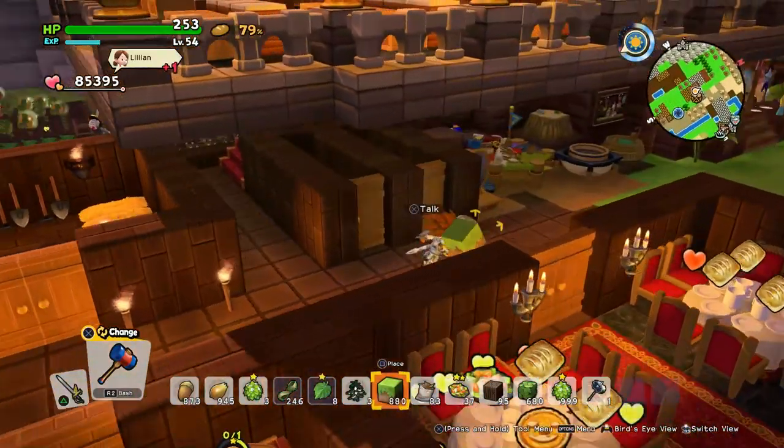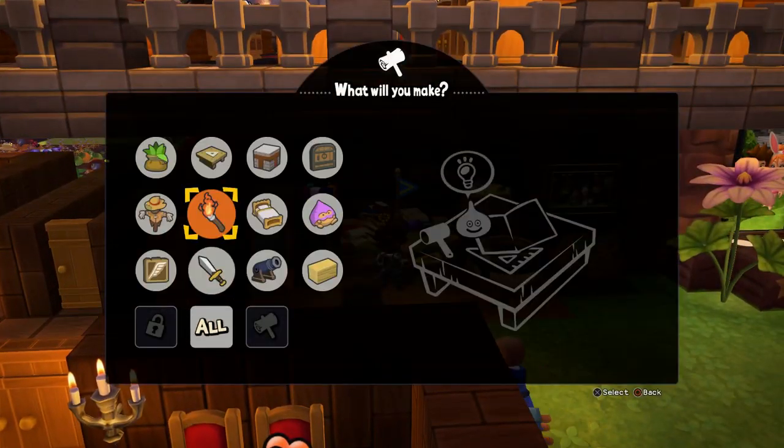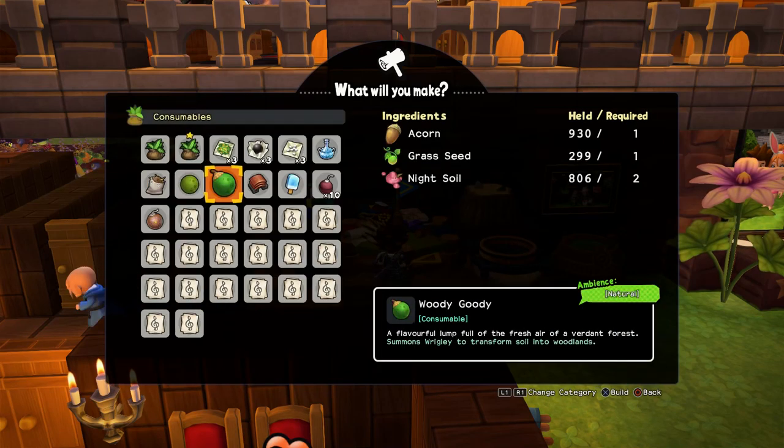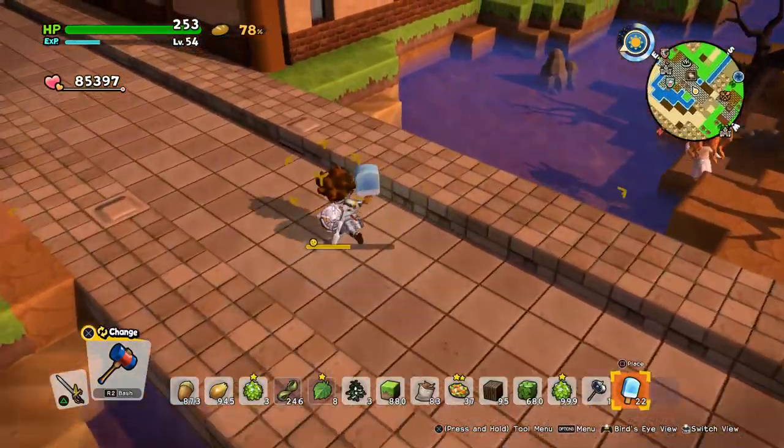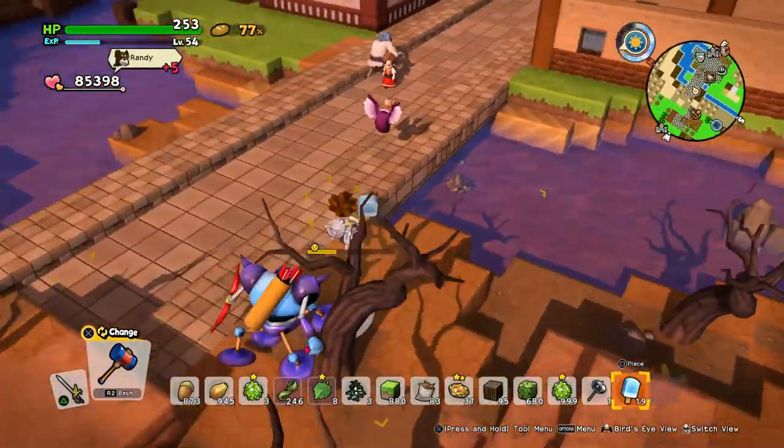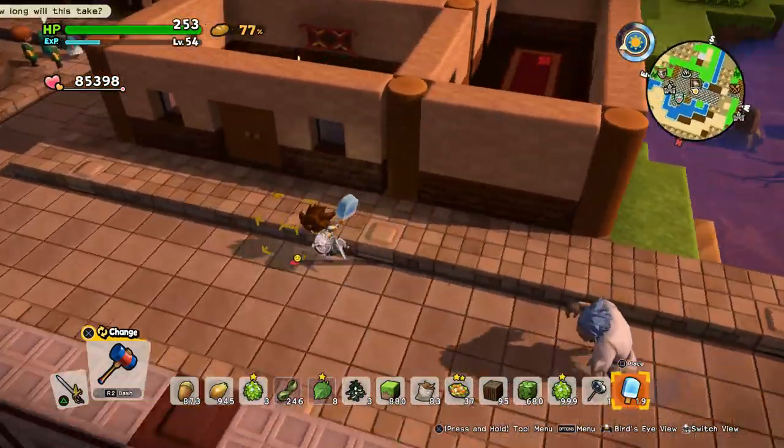Now he's in our area. While we wait, let's build some of those lollies for him and see if he'll make some cedar trees grow. There's also a hotel right next to us — let's sleep there.